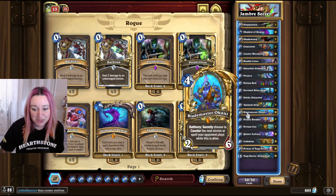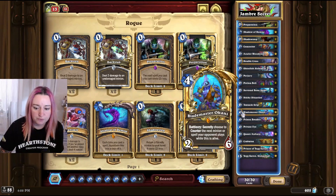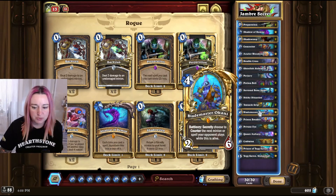Okani is also pretty good in the current meta. Whenever you want to play it, depending on what you're facing, go for spell or minion. Usually I go minion, but in some matchups you kinda want to go spell.